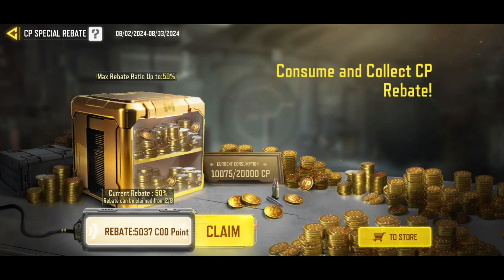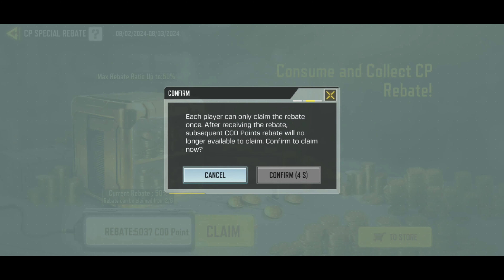Let's see if it works — I'm going to hit the Claim button now. Each player can only claim the rebate once. After receiving the rebate, subsequent COD points rebate will no longer be available to claim. So it's saying do I really want to take it out now? Well, I do. You can say that really I've lost myself 5,000 CP — you could look at it like that because I didn't go all the way up to the full 20,000. But I did want that 5,000 CP back to spend another day. Alright guys, I hope you enjoyed this video. And just to tell you, that does make it the cheapest Mythic Gun ever in COD Mobile history. Goodbye.